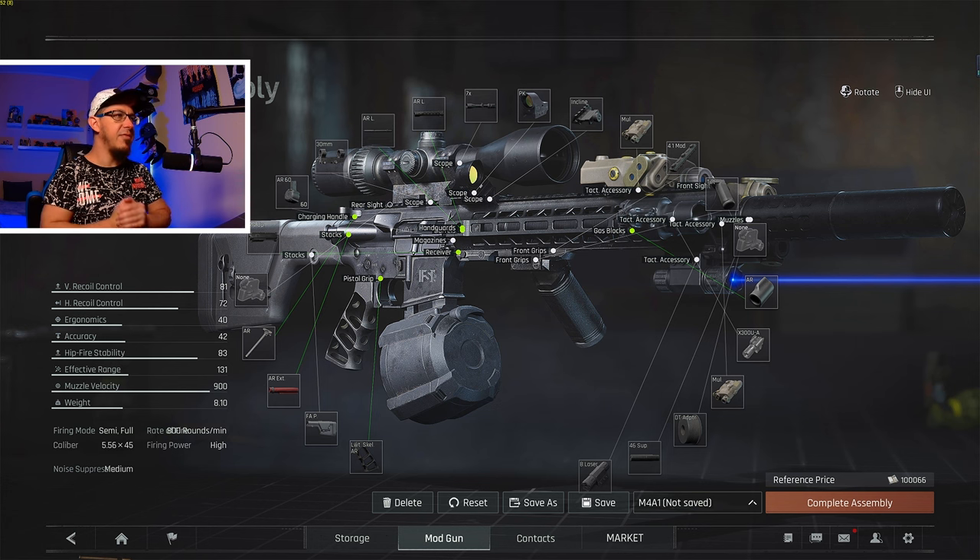Here we have the weapon assembly screen, which to be honest seems a bit crowded at first sight. But I see all of the items I got used to — the flashlight, a blue laser, a tilt, the 60-round mag. One thing that comes to mind is why we need a different user interface, since the one on mobile works and looks pretty cool. I'm not really sure why there's a need to invest more development hours there.